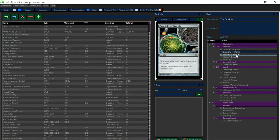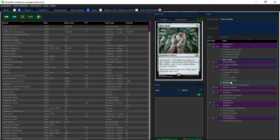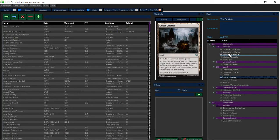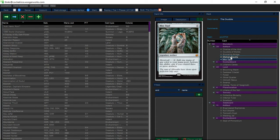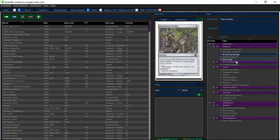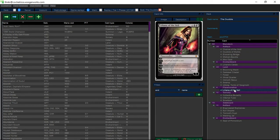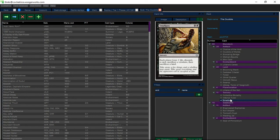Chalice of the Void, Crucible, Snaring Bridge — which was Mox Opal — we got our Liliana, Urborg, Ghost Quarter for the Crucible. Darksteel Citadel to help turn on Opal, along with Mishra's Bauble, so I can try to get a turn one Chalice. I return two Crucible or Bridge or Liliana — there's four of them in there.